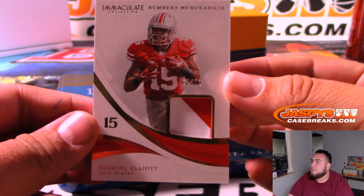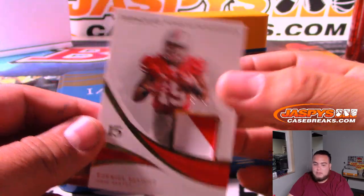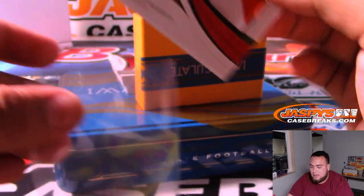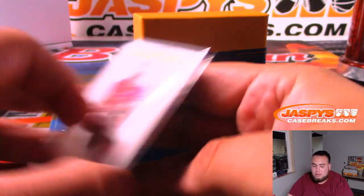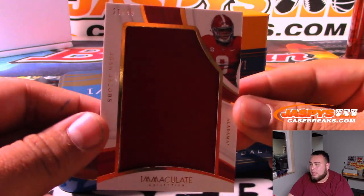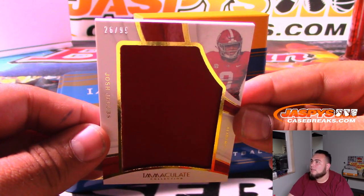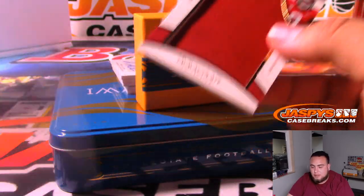And we got Ezekiel Elliott — that is 6 out of 99. Spot 6, Nicholas L, two-colored jersey, Ohio State. And we got 26 out of 99, Josh Jacobs — another one for Nicholas, spot 6.